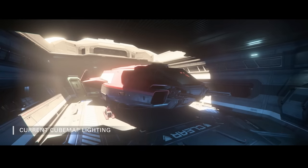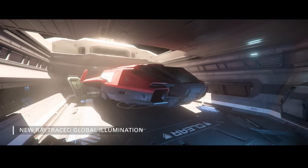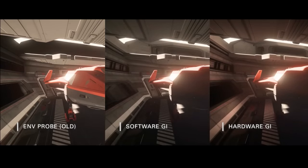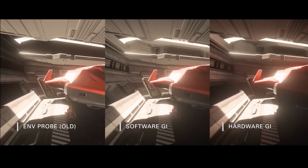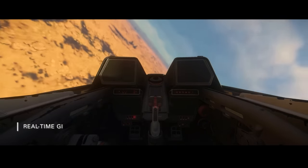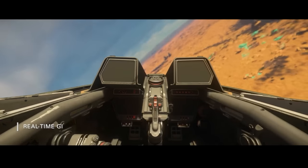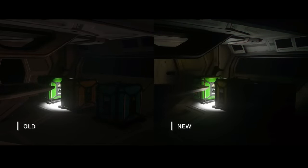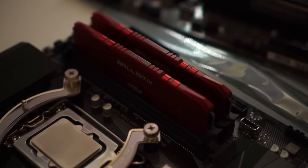To explain upscaling simply: a 3080 would run at 1440p resolution performance but the image is upscaled to 4K, so it looks better — not quite as good as native 4K but pretty close in some cases. Finally, before we move on, CIG is updating their lighting system with ray-traced global illumination. They're also doing a version that won't need ray tracing, but for those who want the fantasy lighting it will be an option. Traditionally Nvidia has been stronger at ray tracing, but I'll be testing this when it's in our hands.